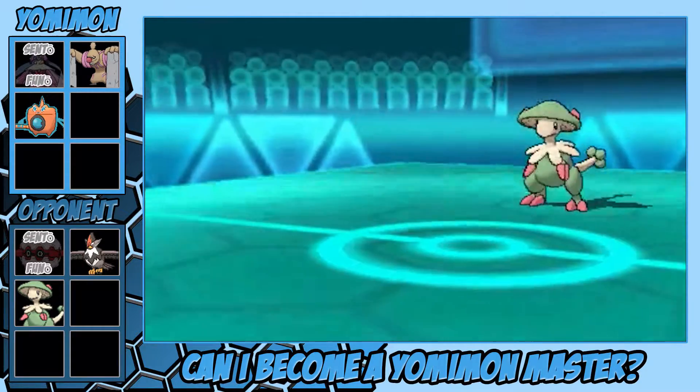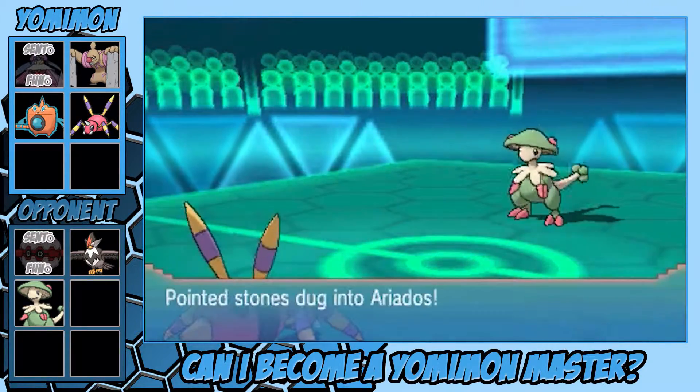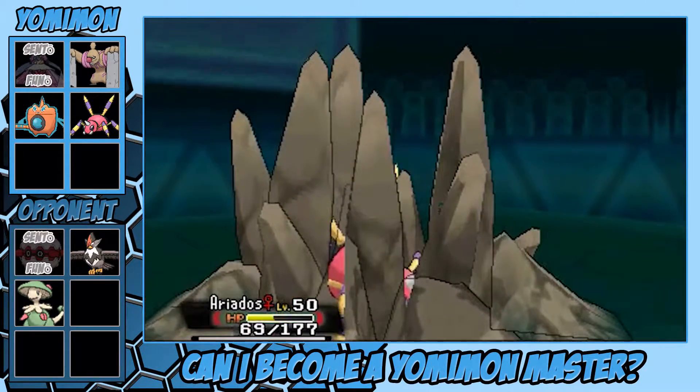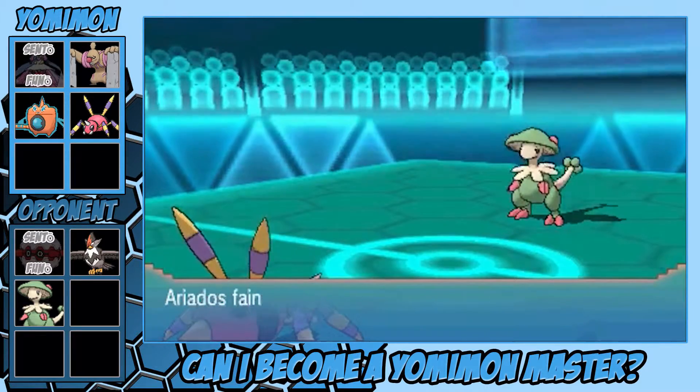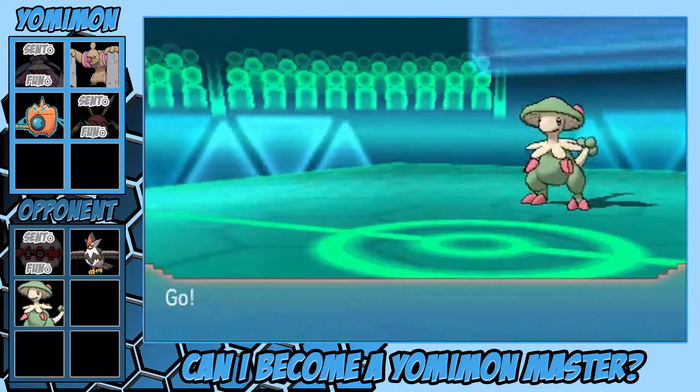I bring in Amoonguss because it's Poison-type and has Insomnia — I'm not going to go to sleep. But he uses Stone Edge instead. Then I bring in my Gengar because Gengar can protect against Bullet Seed, and Stone Edge — yeah, I'll probably be all right. And I knew I was faster, so I'm like, let me just one-shot it with Sludge Wave, but it probably has a Focus Sash.